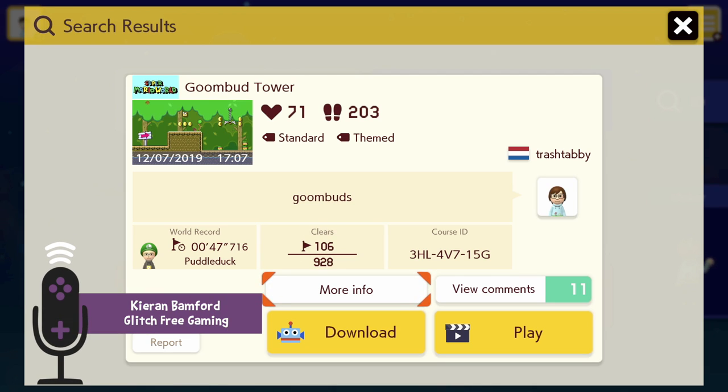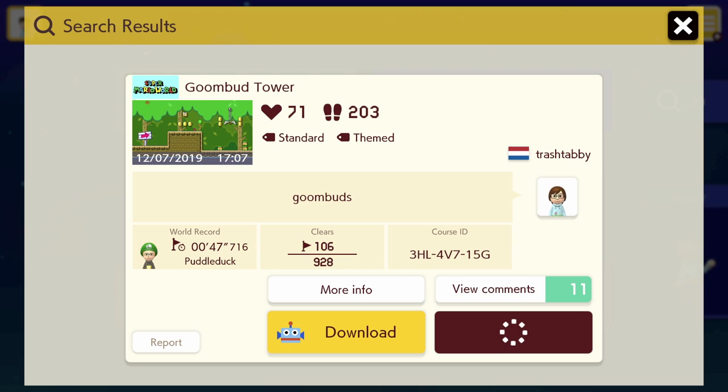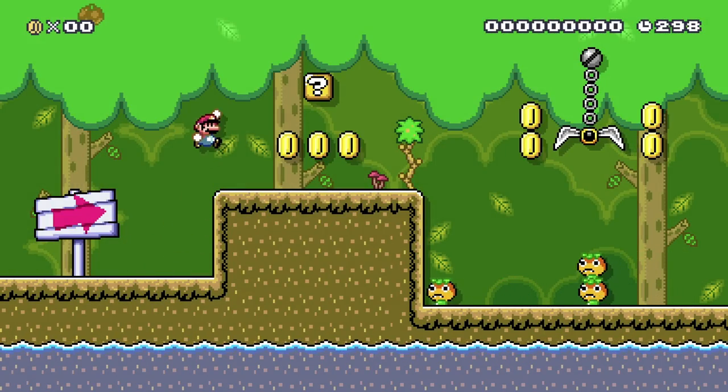Hey, welcome to another episode of Pro2Me Plays Mario Maker 2. I really want to say Pro2Me Plays Glitch Free Gaming, which is not the name of the show — that's the name of the channel. Anyway, let's start right off. We're gonna play Goombud Tower by Trashtabby, same name on the forums. Let's give it a shot. Trashtabby said on the forum 'made my first level, it's a bit rough but I think I did an okay job designing it for my first time.' I'm sure I'll be fine. It's off to a good start, it looks very Mario World.